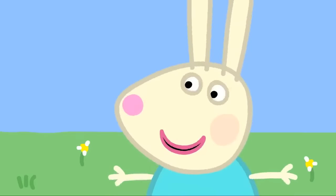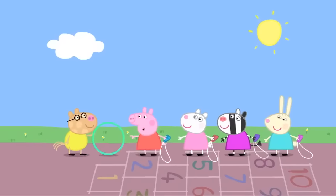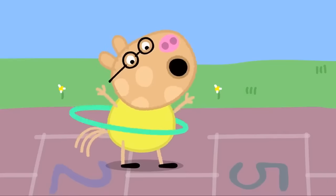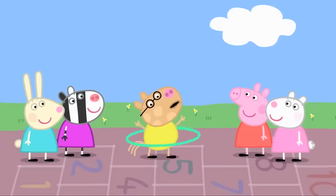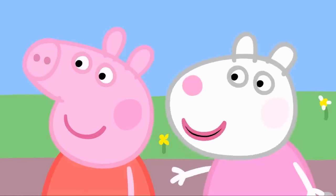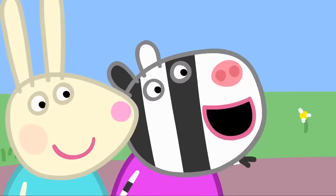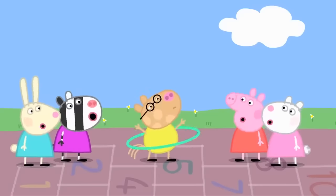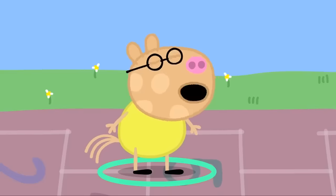Zoe wins. Hooray! Pedro, do you want to do some skipping? No thanks, Peppa. I'm hula hooping. Wibble wobble, wibble wobble, wiggle waggle wee. Hula hoop, hula hoop. One, two, three. How many can you do without stopping? A million and three. That's a lot. Let's count them. One, two, three, four, five, six, seven, eight. That was eight. I'm a bit tired. I'll do the rest later.